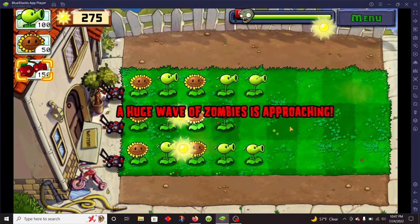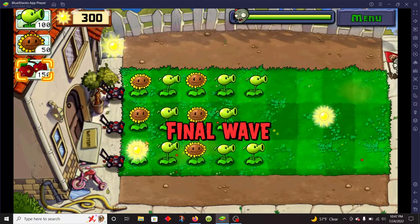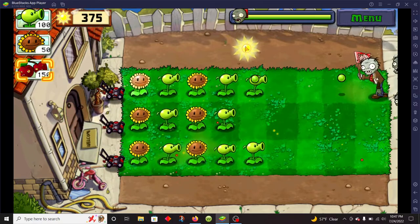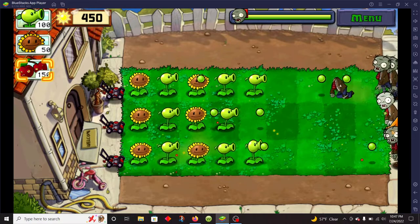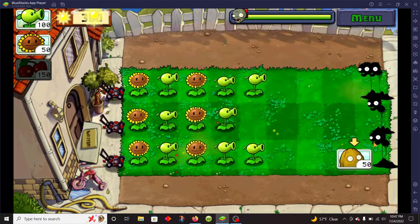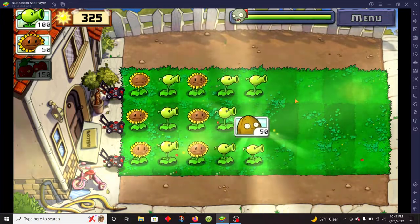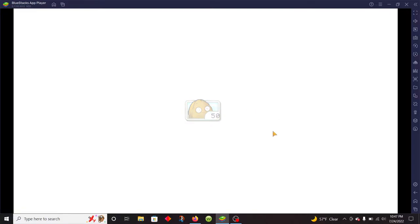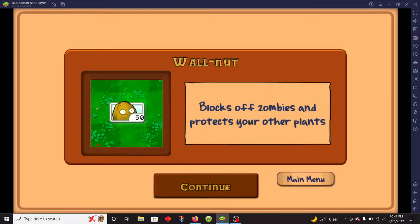A huge wave of zombies is approaching! Hey hey hey, bums! Get your food and veggies in for the day — fruits and veggies! Oh yeah, unlock the walnut boy — blocks of zombies and practice your other plants.